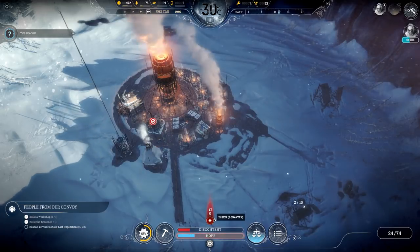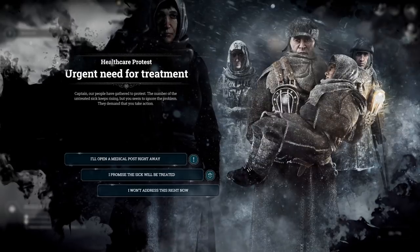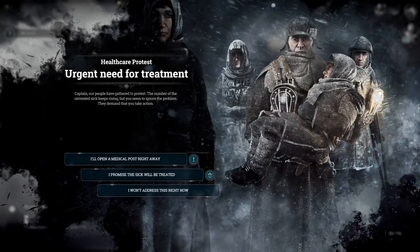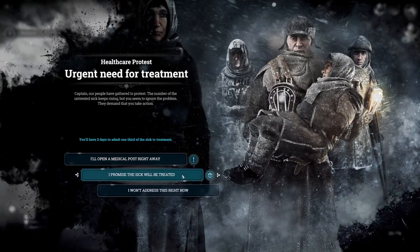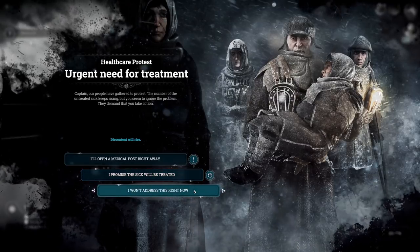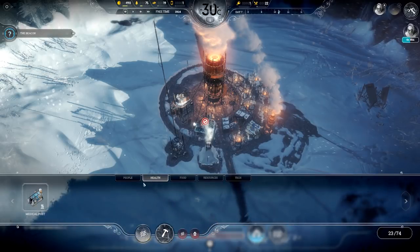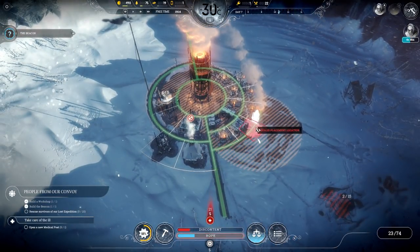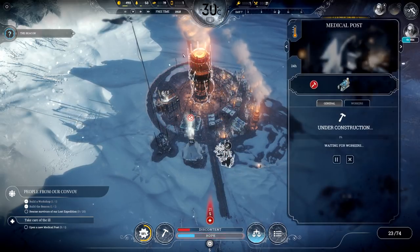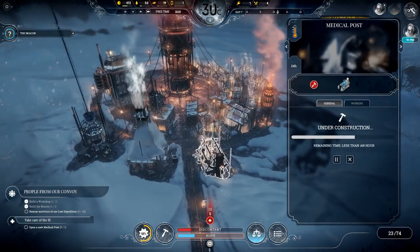21 sick people. 'Urgent need of treatment, captain — our people have gathered to protest. The number of untreated sick keeps rising. They demand we take action and open a medical post right away.' I promise the sick will be treated — we have three days to admit one-third of the sick for treatment. We're going to promise this one and build another medical post inside the warm area here.